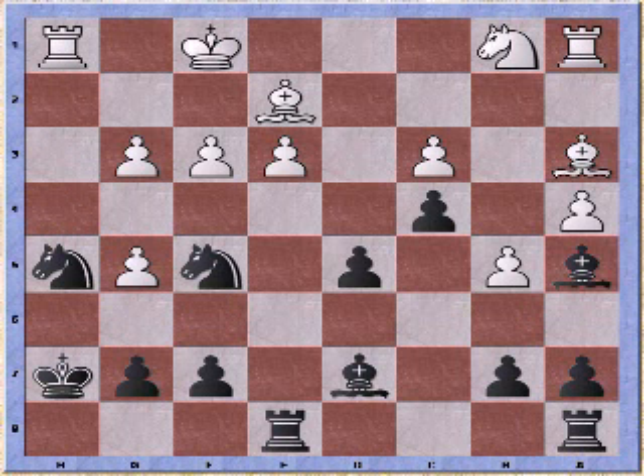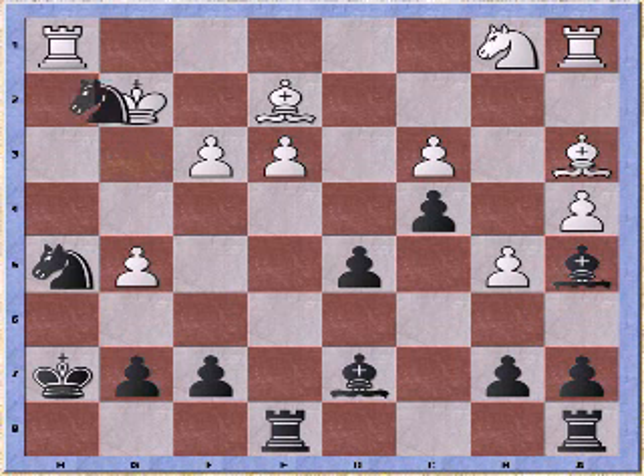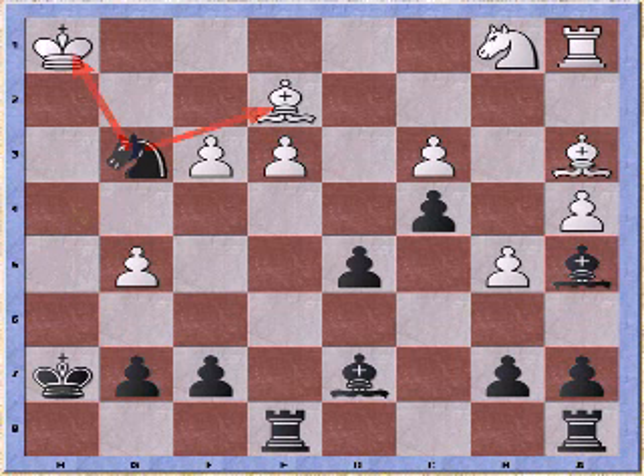But my attack isn't finished yet. Now I can play knight to g3 check with a fork. White needs to move his king and he moves it to protect his rook. Knight takes rook and king retakes the knight. Fork number 2 between the king and the bishop.